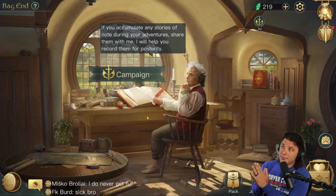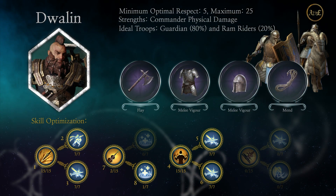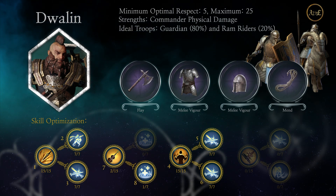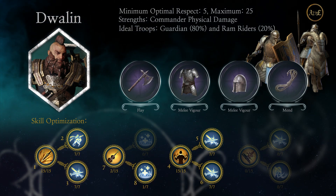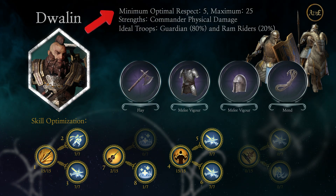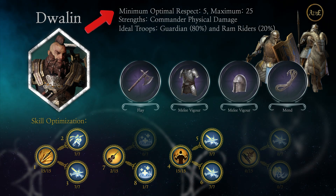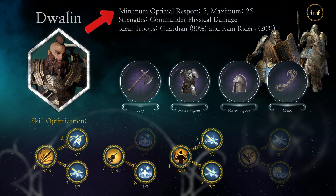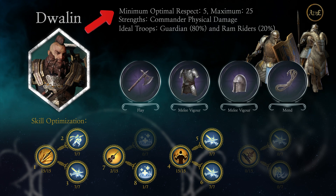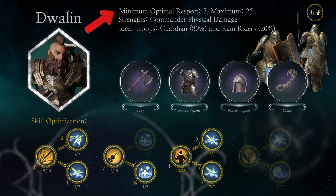Starting out with Dwalin, I'm going to put an image here on the screen. As you can see, we have a build guide for Dwalin. These will be linked down below for both commanders. On the left side you can see which commander it is with their picture, and up at the top we have a few more details about the commander. This is just meant to be a very baseline understanding to prevent people from using really bad builds, or using commanders completely opposite of how their kits actually work.